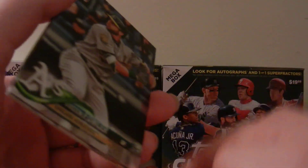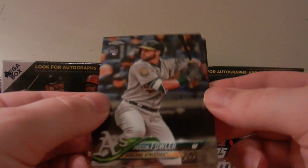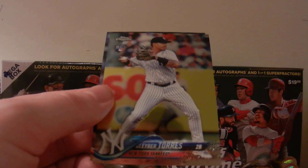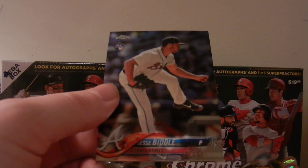Final pack. We got a Dustin Fowler rookie card. Jordan Hicks. There's a Gleyber Torres rookie card. And a Jesse Biddle rookie card.